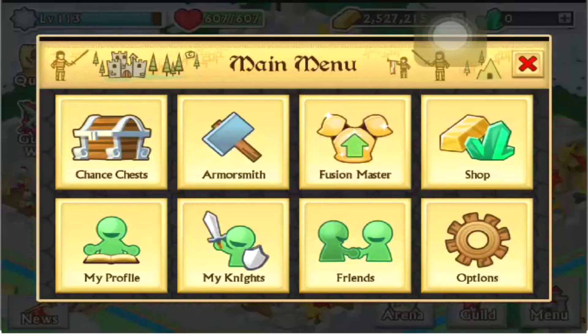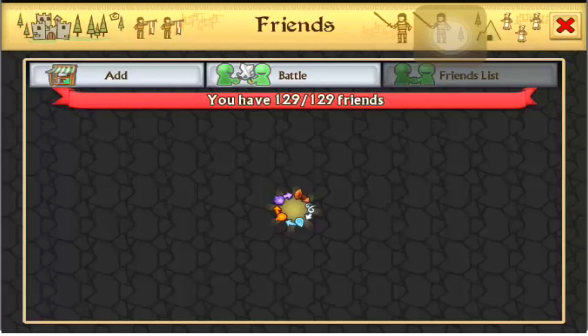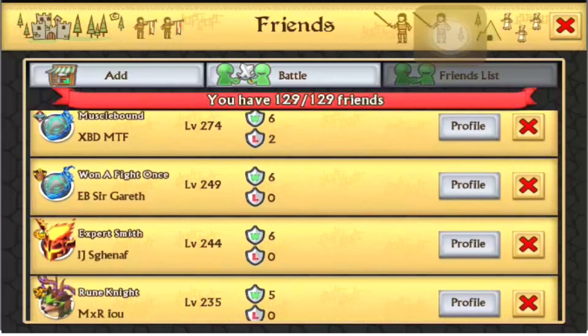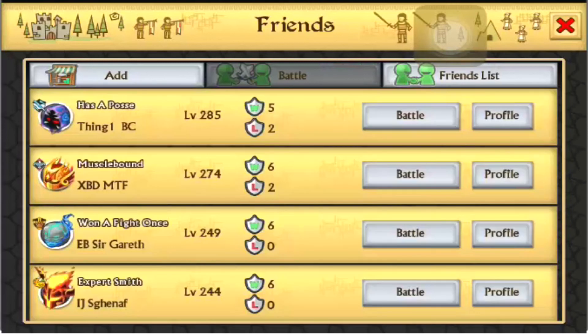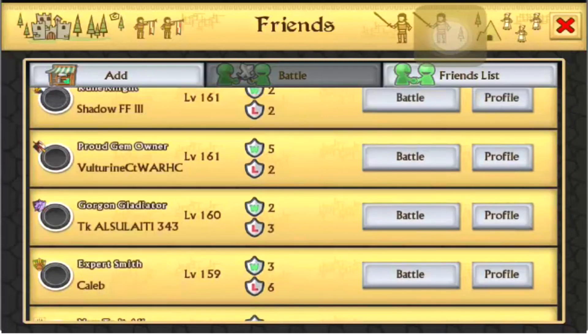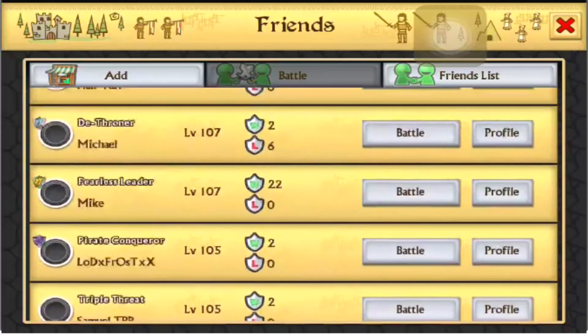I wanted to show you guys another guild I just recently started — it's called Machismo Hub. I made it right before this war, but then my guild master told me they're going to make a push for the war and try to get top 50 or top 100. So I came back to help out because I'm one of the HCs, and I've been doing pretty good so far.